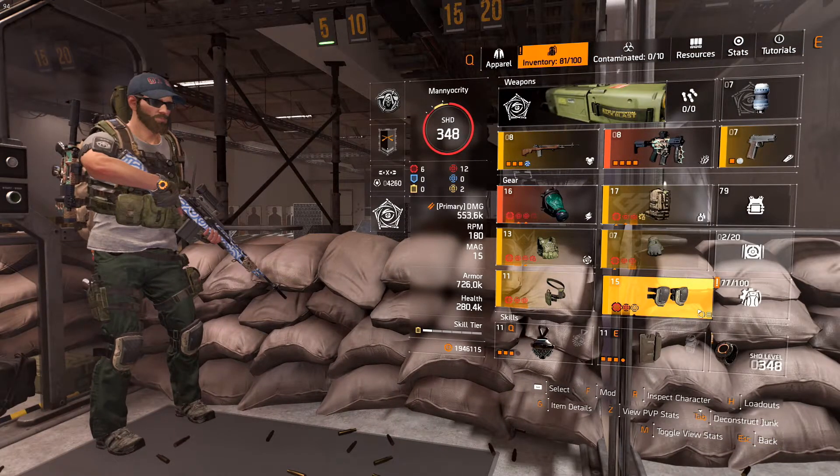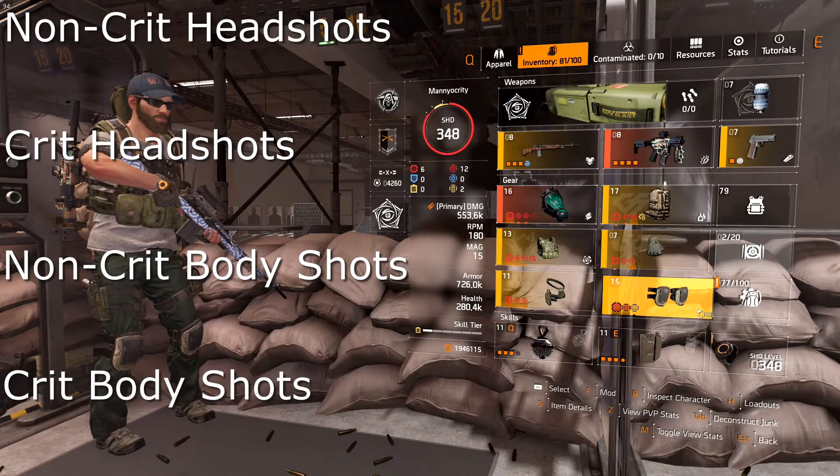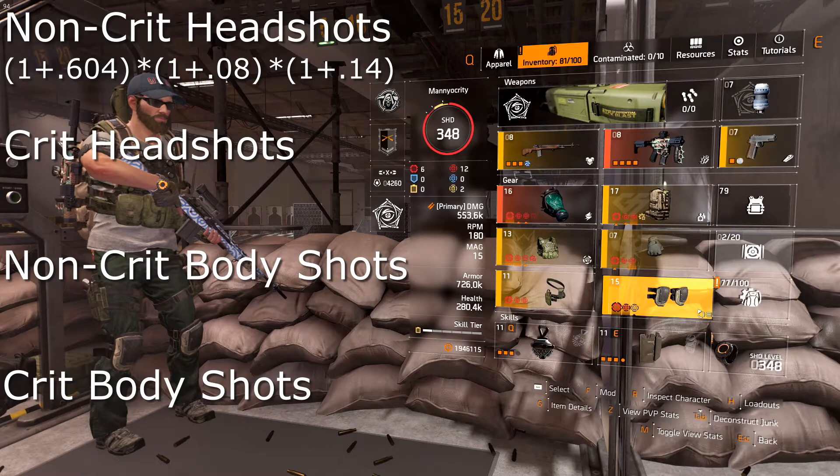We're going to compute four values. I've set the range to named enemies so all values will have damage to armor computed in as well. The four values are non-crit headshots, crit headshots, non-crit body shots, and crit body shots. To compute non-crit headshots: (1 + 0.604) headshot damage × (1 + 0.08) out of cover × (1 + 0.14) damage to armor × (1 + 0.25) Vigilance × 553,566 total weapon damage = 1,366,509 damage.